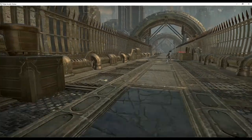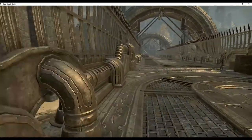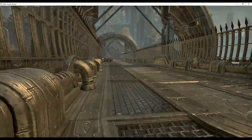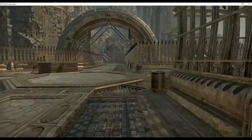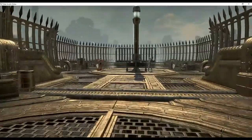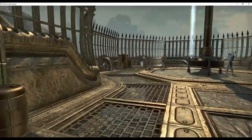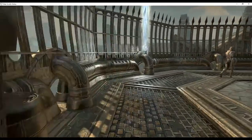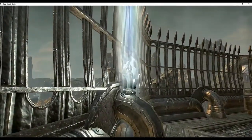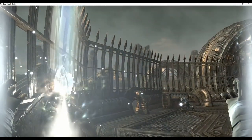Proceed north along the Sky Bridge avoiding the enemies if possible. Turn east — that's right — and you will see the Sky Shard. There are typically three facet totems guarding the Sky Shard. If your timing is good you can access the Sky Shard without aggroing the nearby enemies.